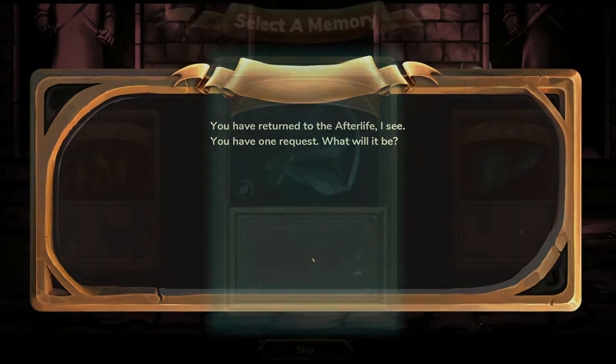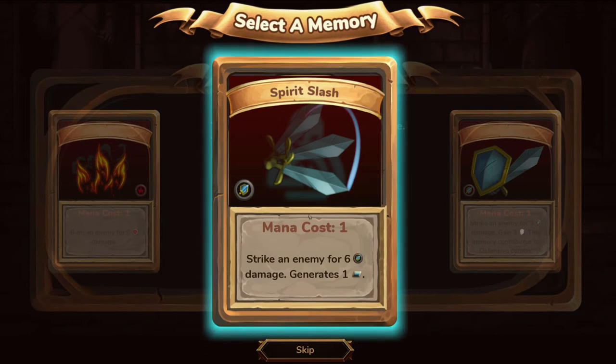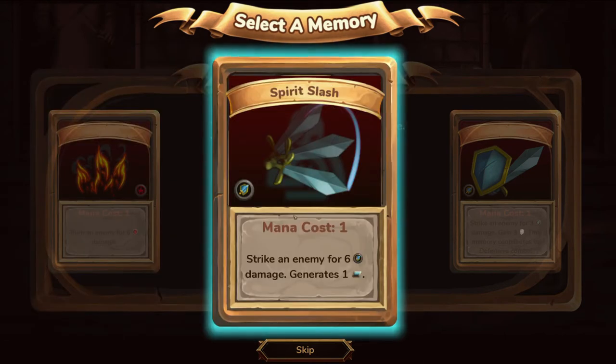Let's choose a memory. Okay, what do we get? We have defensive slash, spirit slash. Oh this is actually good — it hits for 6 and generates one energy. That's not bad. We'll go with spirit slash.